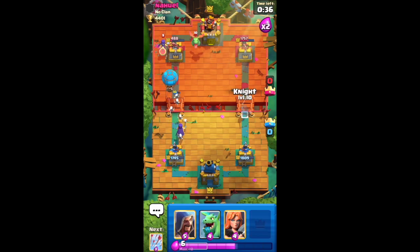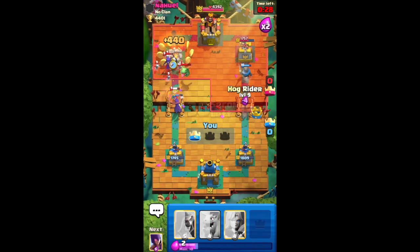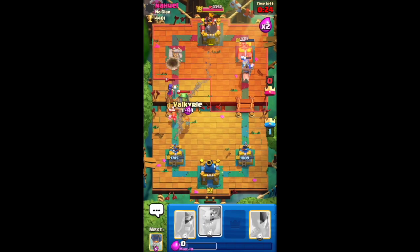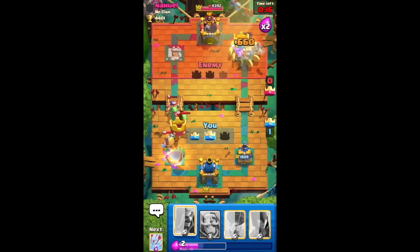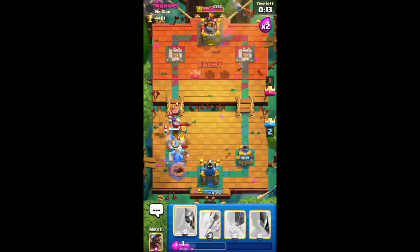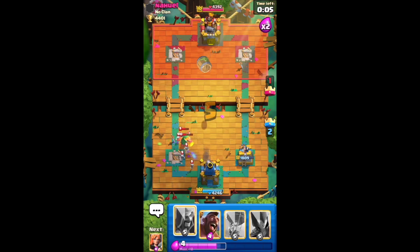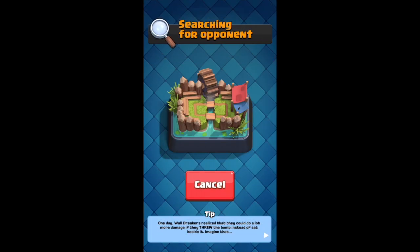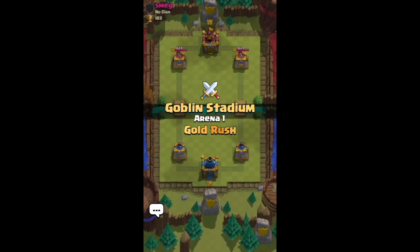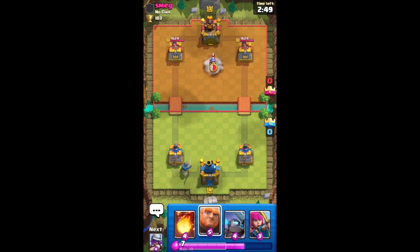I'm kind of attacking both sides a little bit because I feel like I get a better result that way. I was losing toward the end — if this person had a few more seconds they would have won — but I pulled it off, got two towers, and they were still trying to attack the King Tower, which maybe wasn't the best idea for them but worked out for me.